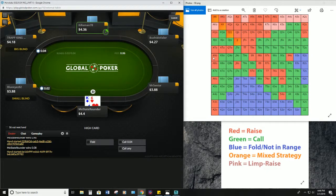Let's look at our button range here — pretty sure king-six off, yeah, it looks like it's gonna be a fold.